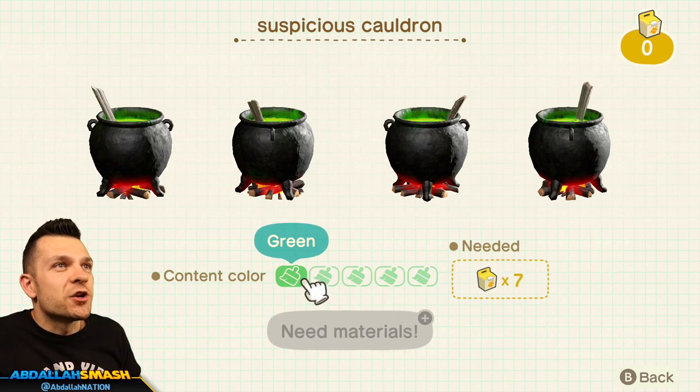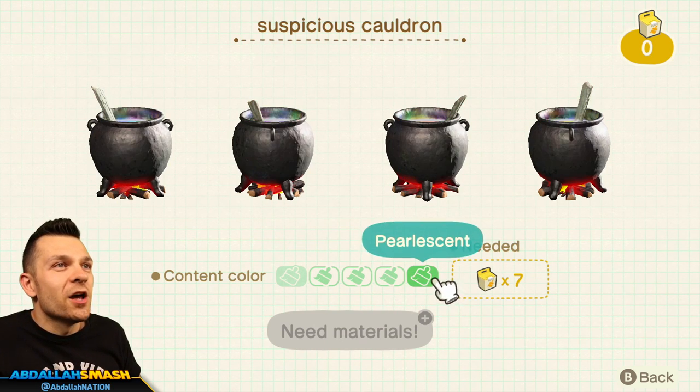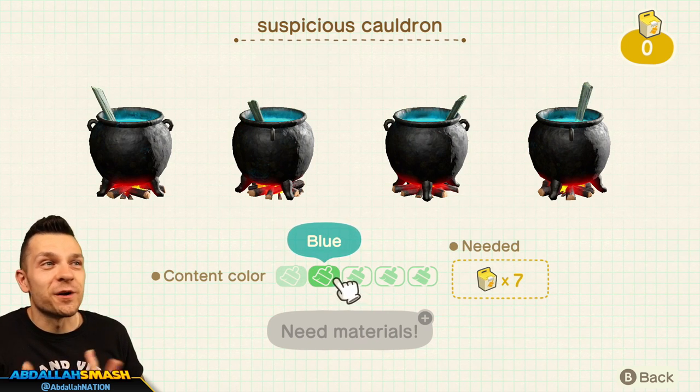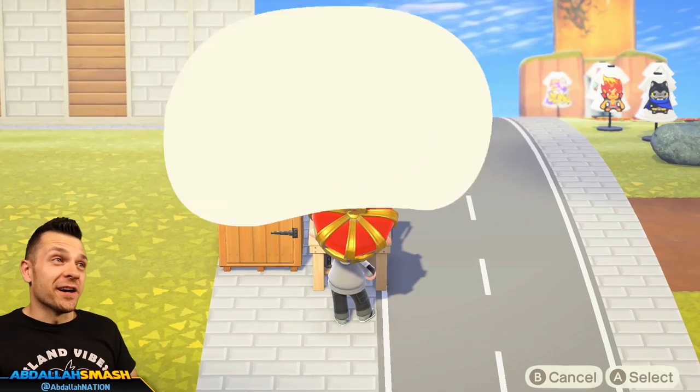The suspicious cauldron customization looks great — it could be green, blue, pink, yellow, or pearlescent. That's a word you don't hear every day. In case you're making a Legend of Zelda kind of theme, you can make some blue potion, some green potion — there's no red potion but pink will do. That's really fun.